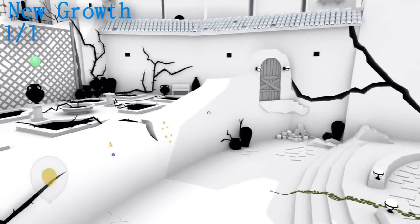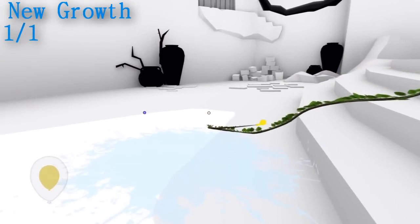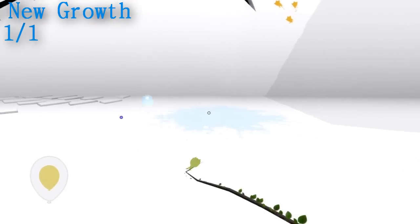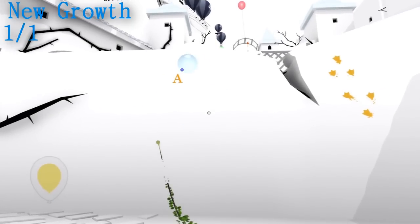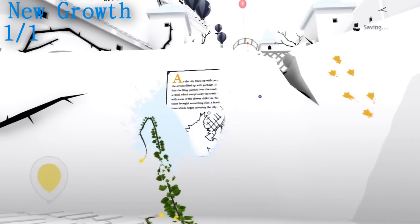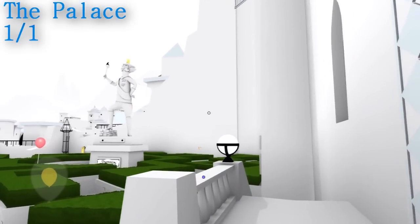Moving on to New Growth — there's only one story page in this chapter, and this is right at the beginning. You want to jump down and to the left; you can't miss it — it's on the wall that you're going to have to be climbing up anyway. Just spray your water onto the wall and get it.